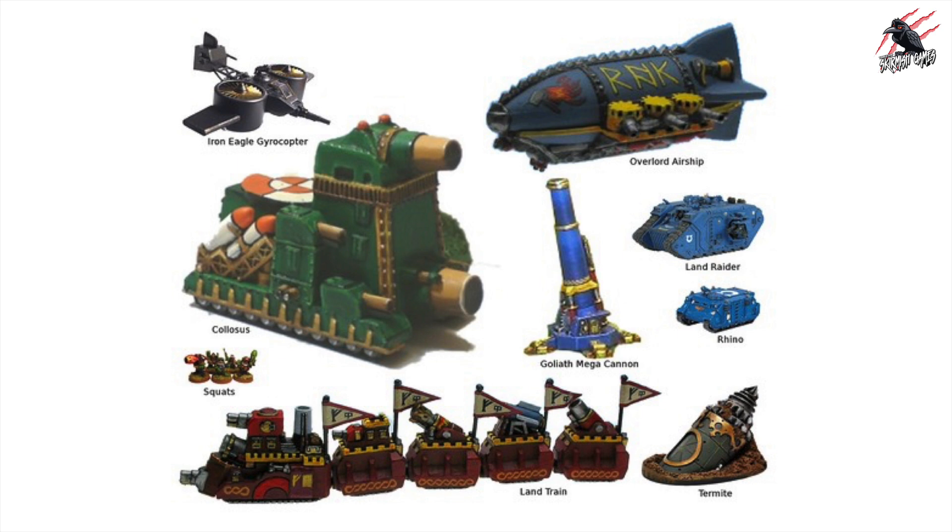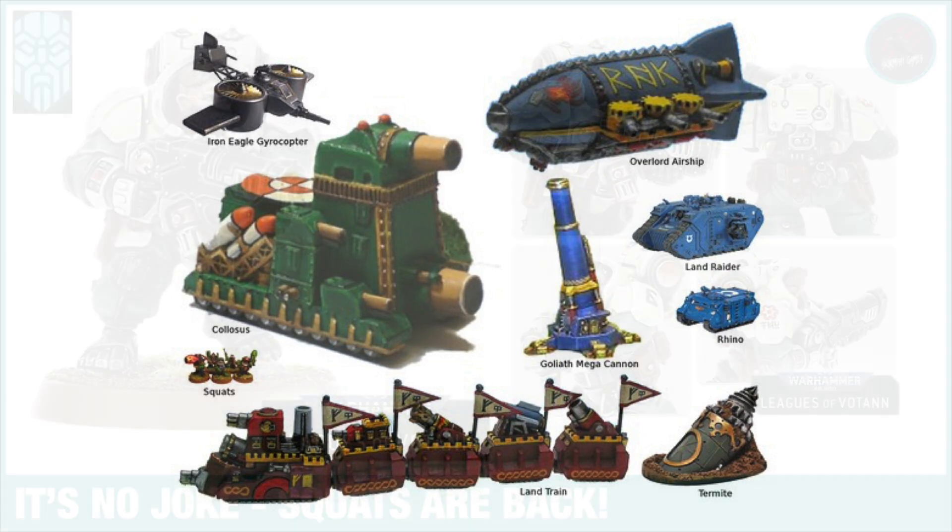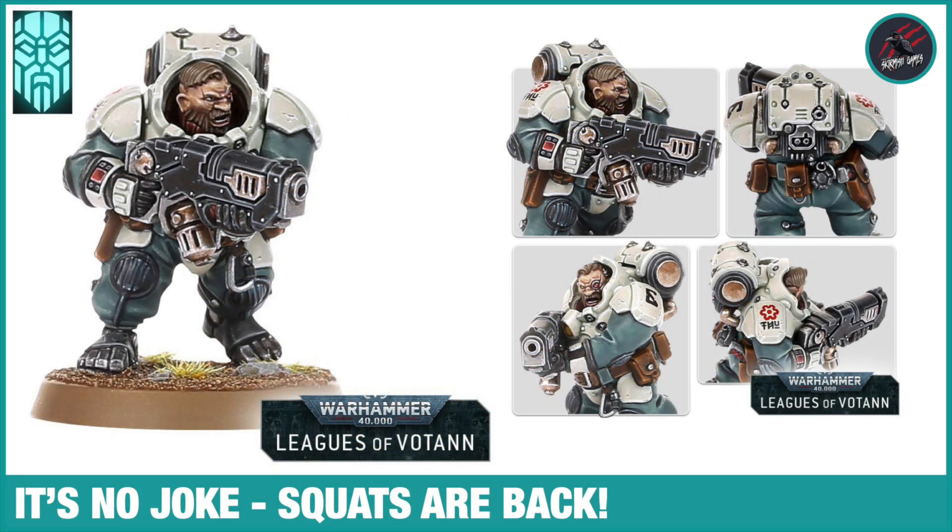It does say at the bottom of the article that the new background for the Leagues of Votann will build off the old lore in interesting ways, including how they interact with their ancestors. If you're a fan of the old school Space Dwarfs, you'll enjoy references and twists they're going to include, as well as the unique play style. It also says that while they may not be a brand new faction since we had Space Dwarfs before, they are going to bring some new dynamics to Warhammer 40,000, expanding the game and the setting.